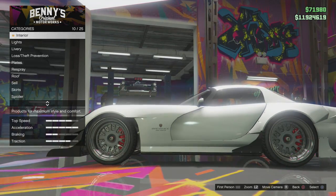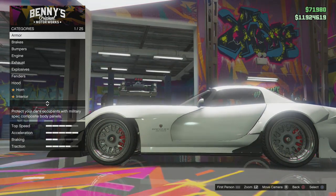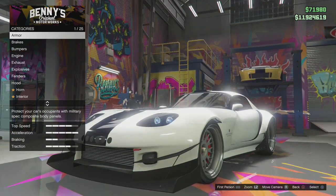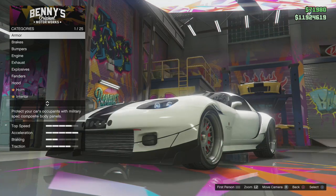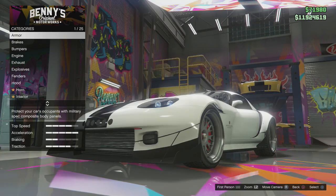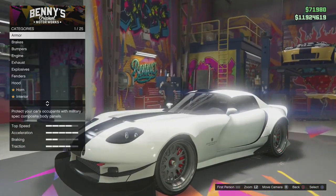To buy the Banshee you must buy it off Benny's, and same for the Sultan. The Banshee is £105,000 to buy for the stock car and then £565,000 to upgrade, so that's overall £655,000 for this car. For the Sultan it's about £700,000 overall, including the upgrade cost, and I've also got the armour and the brakes.